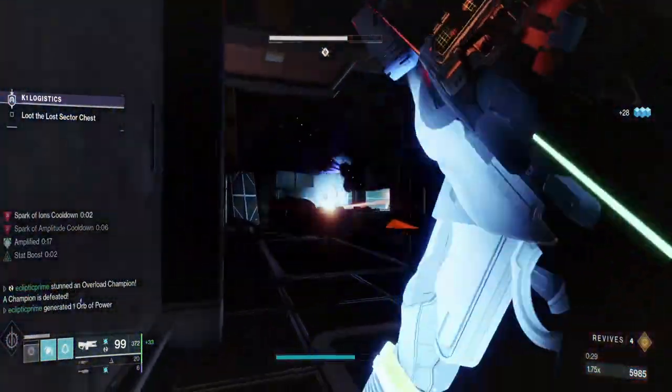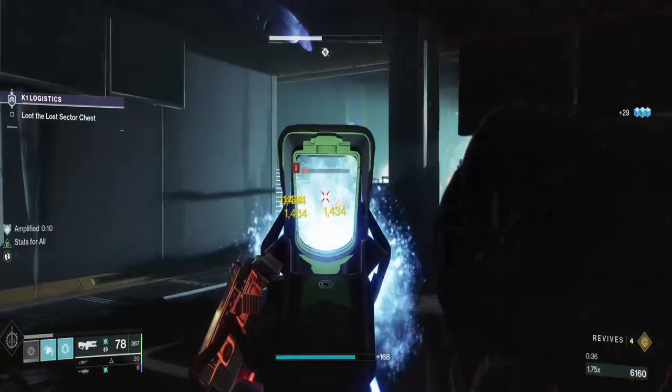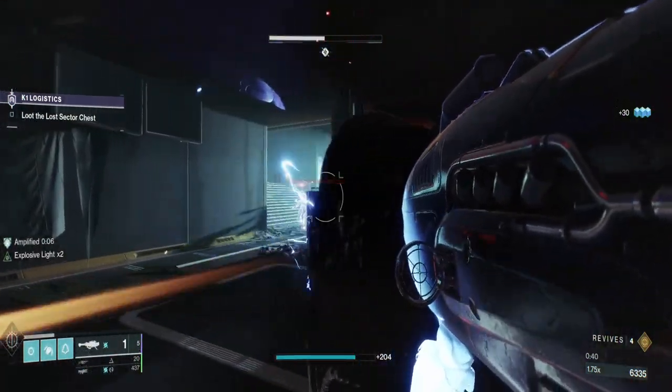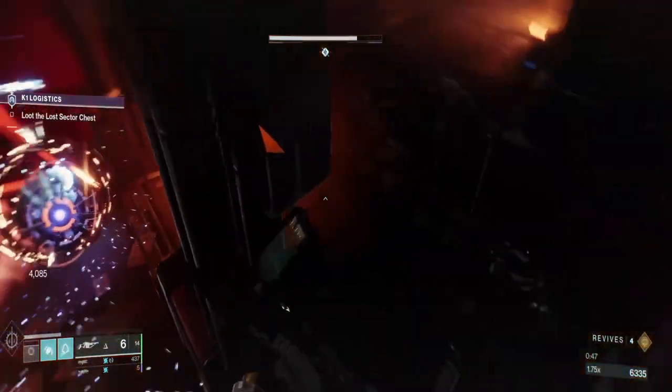I'm going to throw some grenades around and get some damage out. What I need to do is get the Barrier to come to the staircase on the left so I can easily do damage to it. I tried to get him there but he dropped — not exactly what I wanted, but this will work a little bit.